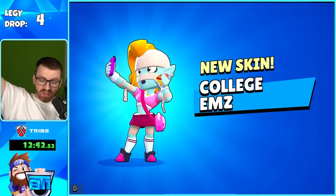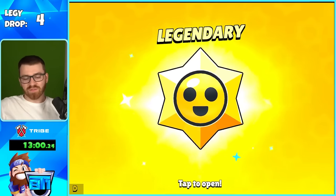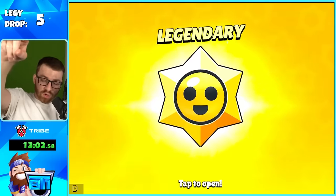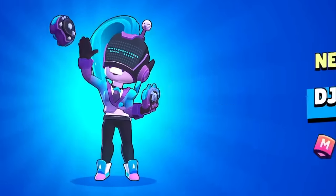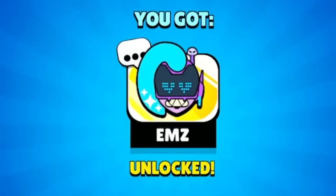We got Colette! This one's from a mythic one too, so the mythic ones are coming in clutch. And right after that, the fifth legendary has arrived. We're getting another skin — this one's actually a really cool skin though. I'll be pumped to get this. It comes with a pin too.